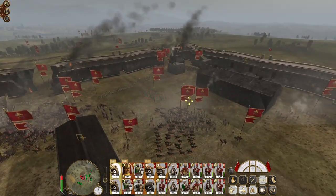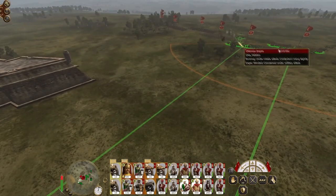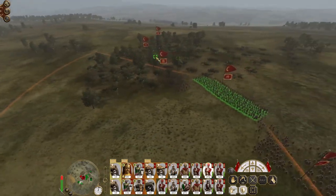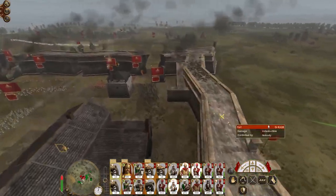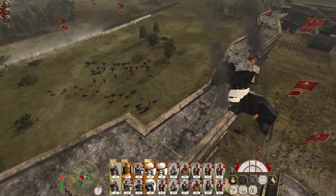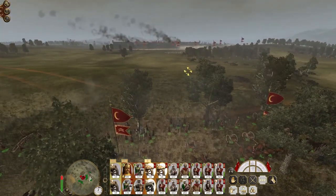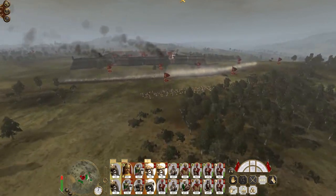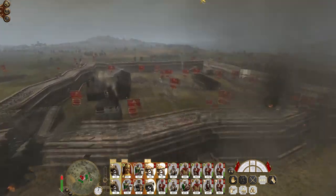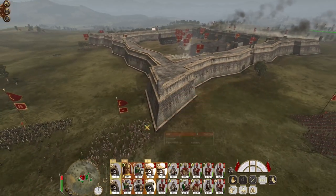If they want to charge out, do it. These guys can come and deal with the artillery over here. The Bashis are going to secure the gatehouse. This Nizam is going to secure this gatehouse. These guys are going to hunker down. If they do push out then we've just got artillery to engage the breach. A regiment of force has been routed. Carabiniers are trying to engage us through the fortifications.